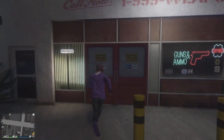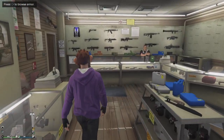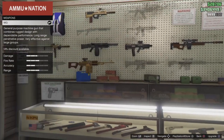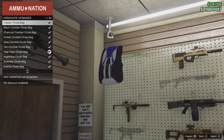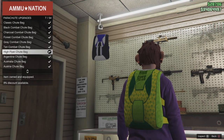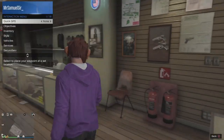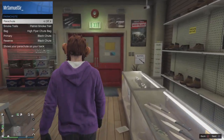In this video, everything I'm going to show you is only available for free on the 20th of April to celebrate 420 Day. Some of these things aren't login unlocks, so you're going to have to actually go and buy them in order to get them for free — like the High Flyer Parachute, which is one of the rarest items in GTA Online at the moment.